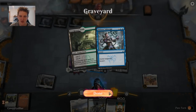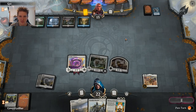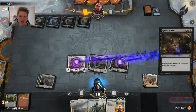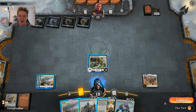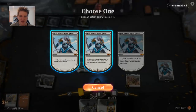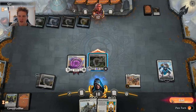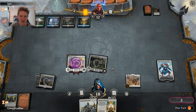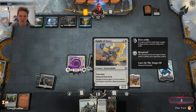An Overgrown Tomb — a little bit of salt in your life. And here's the Ritual of Soot — Adanto Vanguard will survive thanks to indestructibility. The other two must die, but there is an Ajani who can bring Knight of Grace right back. With the opponent tapped out, sequencing isn't too important — Ajani comes down, returns Knight of Grace, and we can attack in with the Vanguard. Opponent's cards like Cast Down and Moment of Craving don't help much against Knight of Grace or Adanto Vanguard.